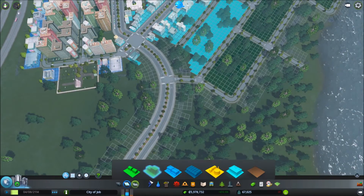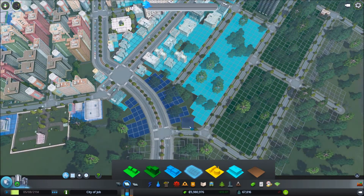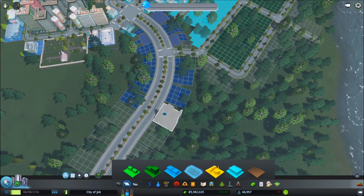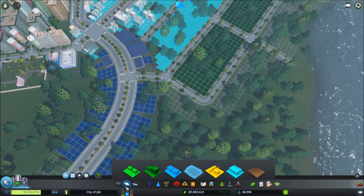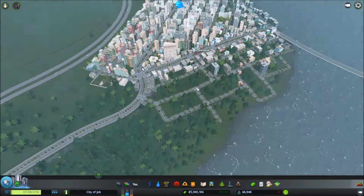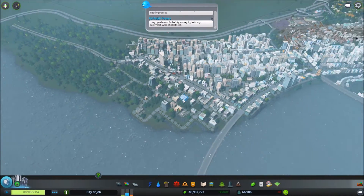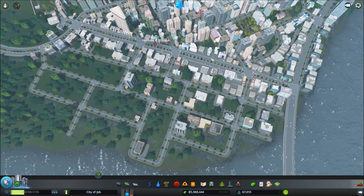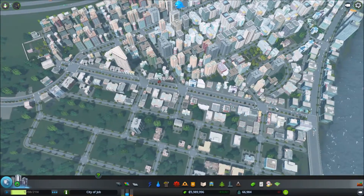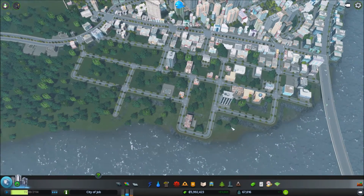Let's grab a couple of these high density commercials and drop those in. That should start springing up a bit. We've got our good connections on this main avenue - we've got one over to this main avenue. That should work really slick, I think.